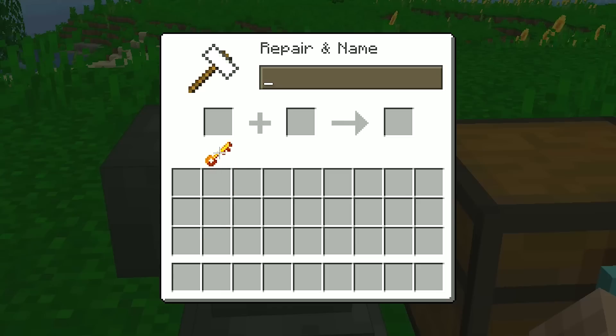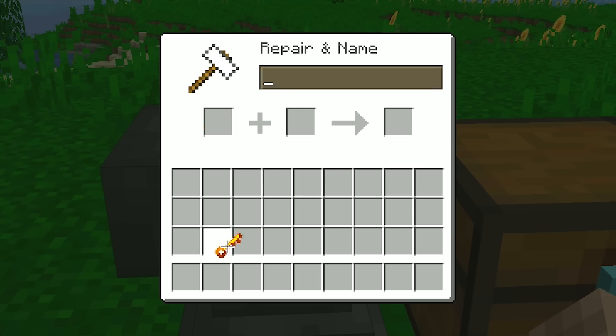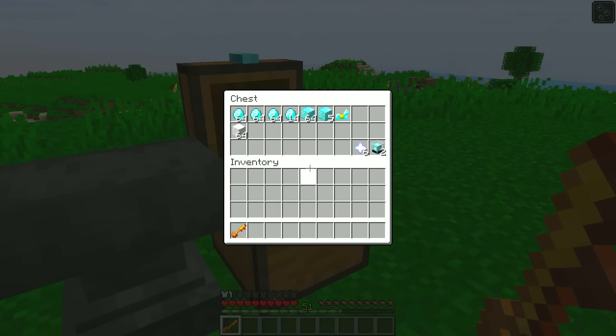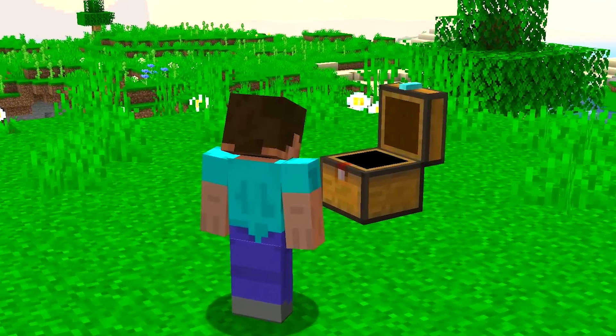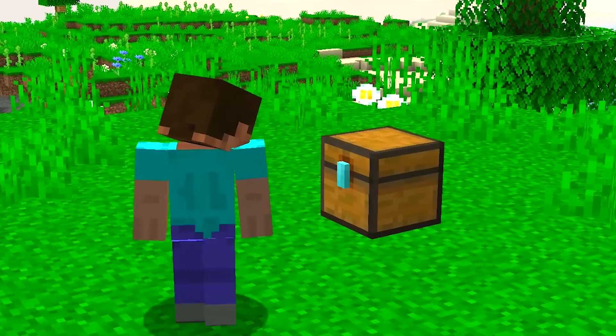To create a new key, you would use a name tag on a clear key to make it the master key to your locked chest. You can use these to keep all your valuables safe and never need to worry about anyone getting in. Just make sure to keep your key somewhere safe — maybe in a locked chest. Just kidding!